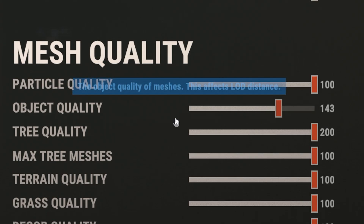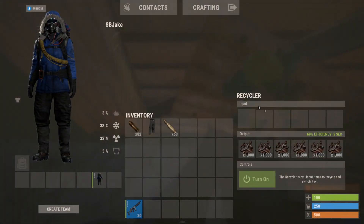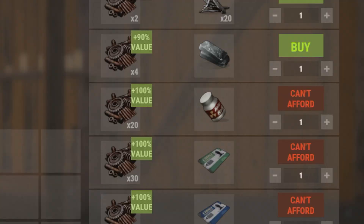At supermarket, if you turn your object quality down to zero, you can actually see straight onto the roof. At mining outpost, you can actually loot the recycler from the window. At bandit camp, you can sell anti-rad pills for up to 20 scrap each.